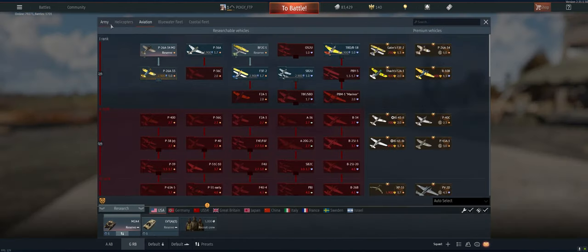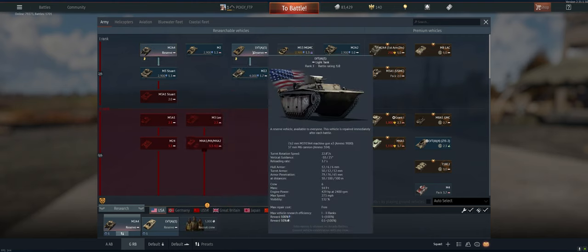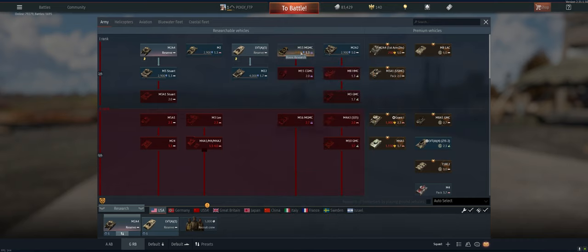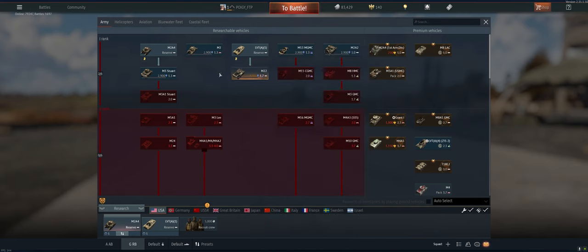Let's see what we've got available here. Just these two — I definitely prefer the M2A4 over the LVT. The LVT is good for shooting but you can basically 50-cal it or probably 7mm pen it. The M22 is at 4,000 research, so I'm going to research that in case it unlocks in the next game or two — that way we get it for free.